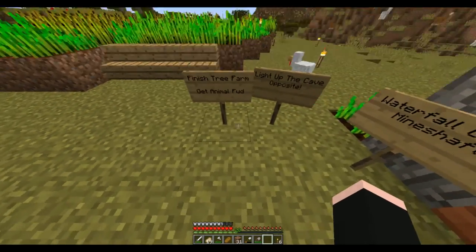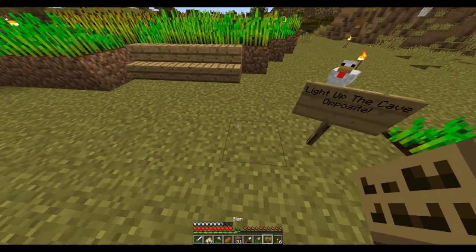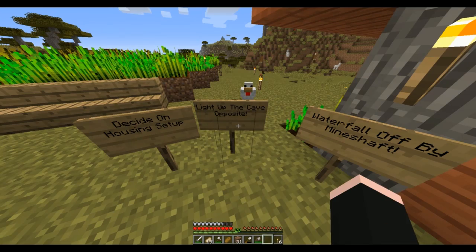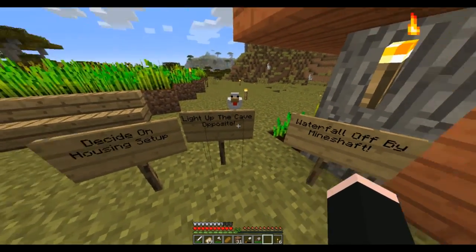What signs are they? Finish tree farm. Get animal food — well we can take that one down because we've done that one. So what was this? Decide on housing setup. There we go. Light up the cave opposite — done, for the most part. Gonna leave that one for now. Waterfall off by mine shaft.